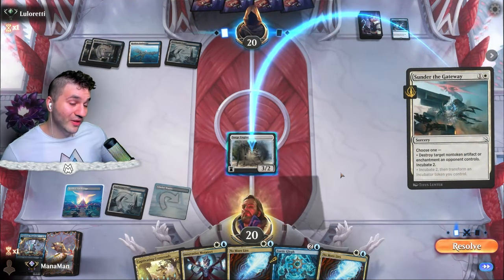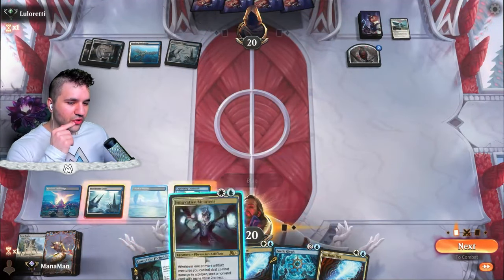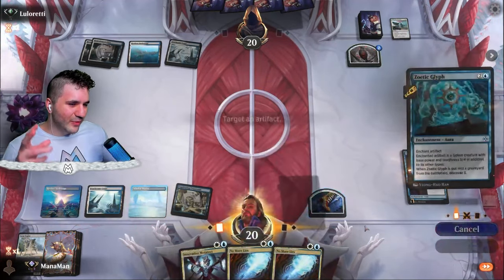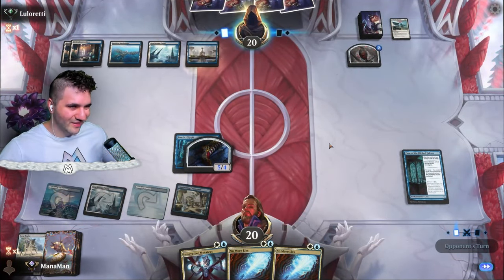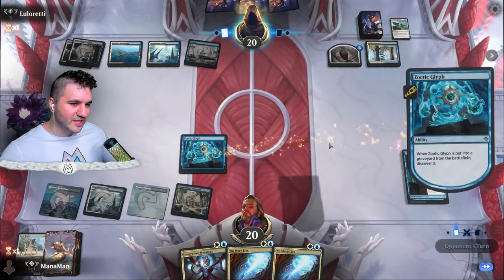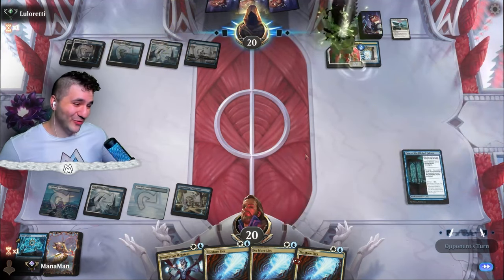Sunder the Gateway — that's rude. They get an Incubator token as well as getting rid of my creature. Let's see what we want to do here. I'd rather get something down, so I'm going to go for the Case of the Fitch Falcon and then the Zoetic Glyph. We can't set up for No More Lies this way, but if they get rid of this we still get to Discover from the Zoetic Glyph. Another No More Lies is actually really underwhelming — I'm only running three of these, so getting the third one here is really not good.